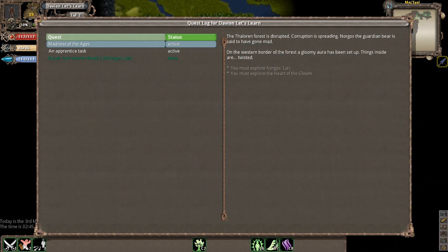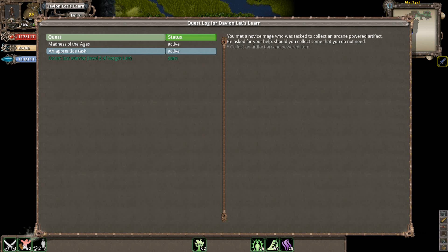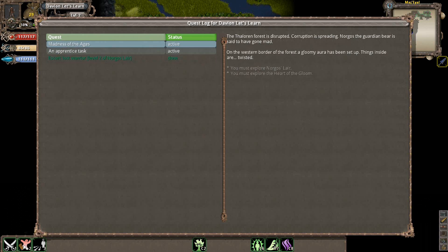We just picked up a quest. If you press J, you can bring up your journal to see what quests you have active. As you can see, we had a quest for the Lost Warrior over here and we actually successfully completed it — it says done. That's how you know you can basically complete that quest successfully. It also tells you your rewards. Over here we've got the Apprentice Cast — we're basically tasked with collecting an artifact with arcane powers. And then of course we have the starting quest, the Madness of the Ages, where we just have to explore our two starting dungeons.